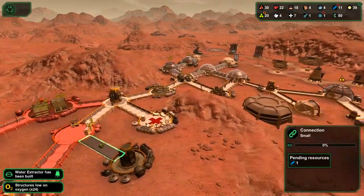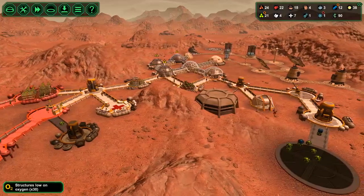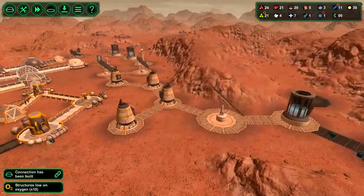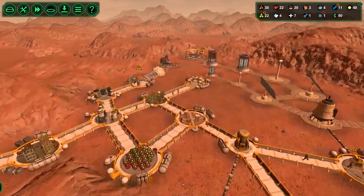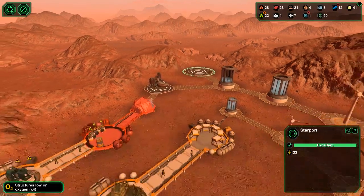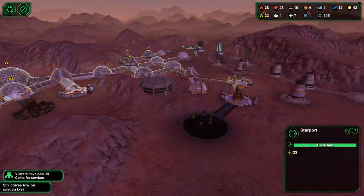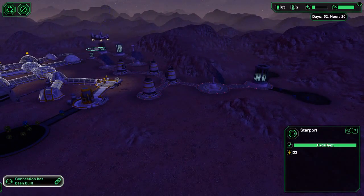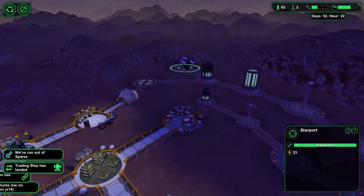Why aren't you building this connection? Where the heck are you guys going? Let's stop the colonists for a second. What day are we on? 52 days. Trying to get the 100 people in 60 days achievement. I don't know if I'm going to make that.